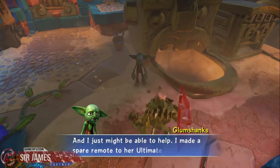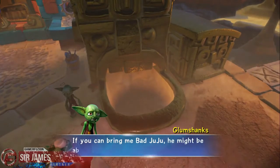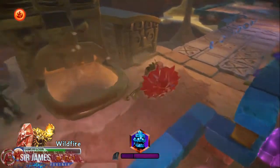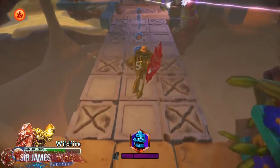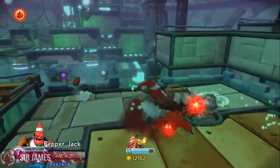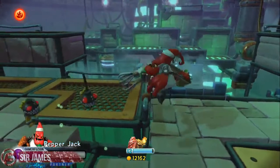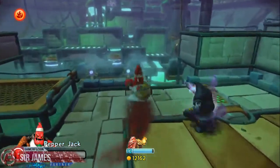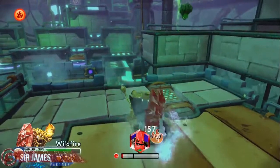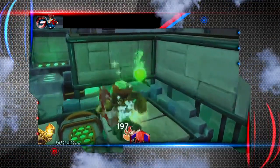Besides the main story, you also have little side activities — the return of the battle arena, collecting different hats within the game, and other collectibles just like previous Skylanders. You also have a chaos mode, which is kind of like a tower defense game where there's a big box you have to protect while Chaos sends minions to try to open it. You set up turrets and a defensive barrier. These mini activities help level up your Skylanders and gather resources for upgrades. At the very end of the game, if you have the special Chaos trap — which comes in the dark edition or can be found in stores — you can even capture Chaos and use him in the game.